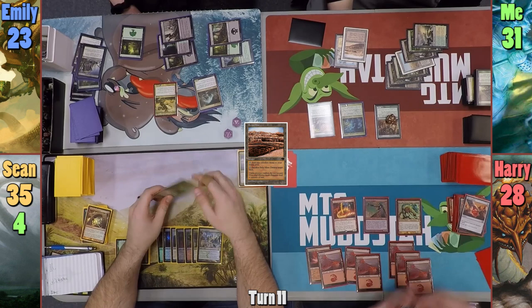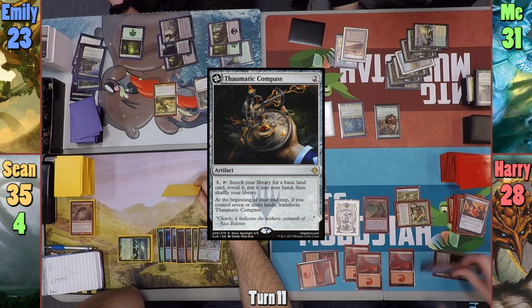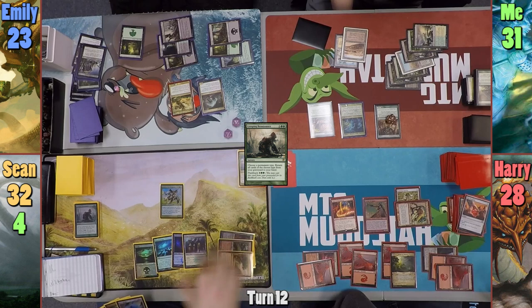Harry draws and activates Kiki on the Abbot again, exiling Myriad Landscape, which he plays as his land for turn. Harry casts Lightning Greaves and equips Kiki, then casts a Thematic Compass, triggering Prowess. He swings the token at Sean for three and moves to his end step, flipping the compass to reveal Spires of Orazca. Sean casts Creeping Renaissance naming creatures, returns four creatures to hand, recasts Knight of the Reliquary, and passes.